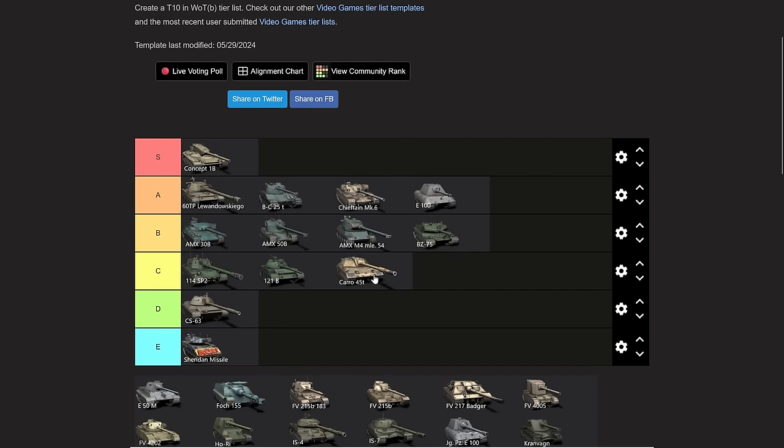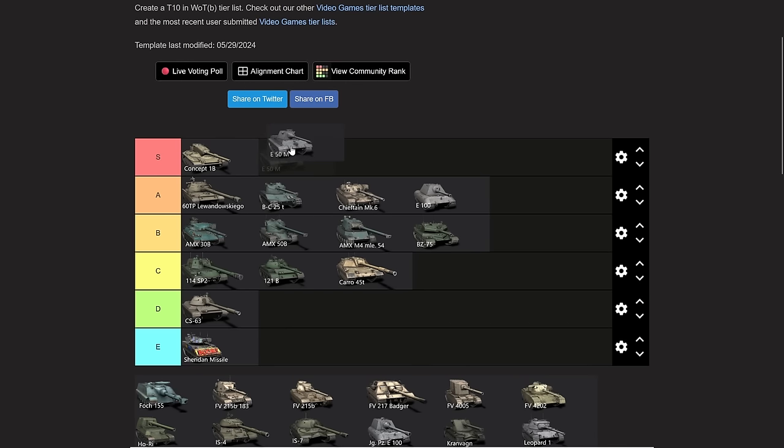The E100 is very new-player friendly and a very solid tank. Not the greatest, but because of its new-player friendliness it's going to go up into A tier — it has extra value there. The E50M I would love to put in S tier, but Wargaming nerfed it a little bit. Still a very great all-round medium tank — I highly recommend it as your first medium at tier 10. The problem with the E50M is that the tech tree is quite terrible, especially the Panther 2, but that can be ground out in a few games.